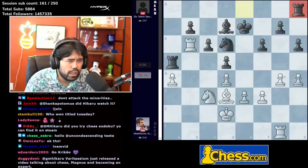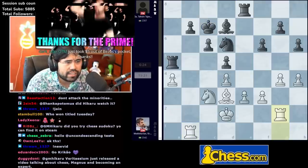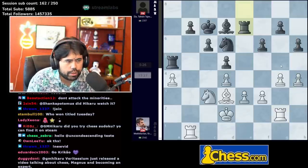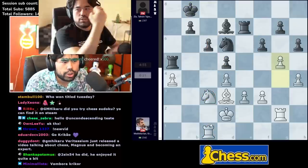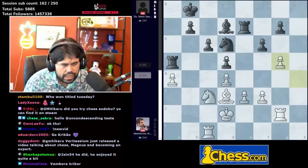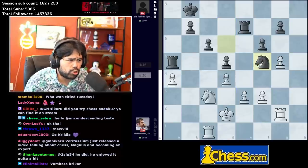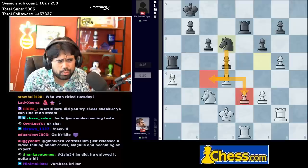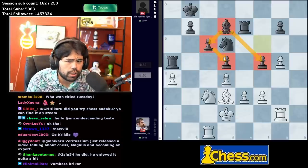Black should still be completely fine. King d8 is maybe not the move I would have played — I would think rook h8 to prevent g5, because then you can take and go rook h2. But he goes king d8, rook b1, king c7, rook g2, rook e7 — I still prefer rook h8 to prevent g5. He plays rook e7, rook c1, king b8. G5 is played by Krikor, takes, takes, f5 — and this is where things start to go wrong. F5 has to be considered a mistake.